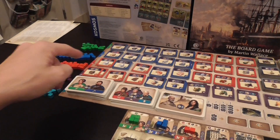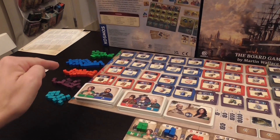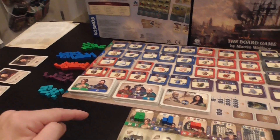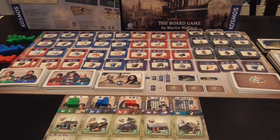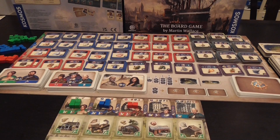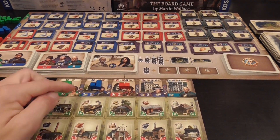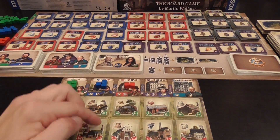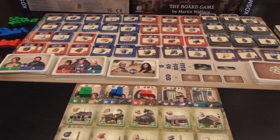We have workers of different kinds: farmers, workers, artisans, engineers, and investors — each with their own box on each player's personal display, organized there when they are available. When we want to use them to work, we transfer them to different locations, to different industries, so they can do what they're good at.